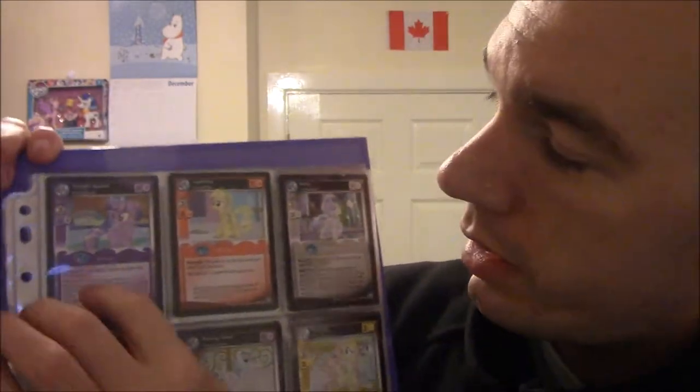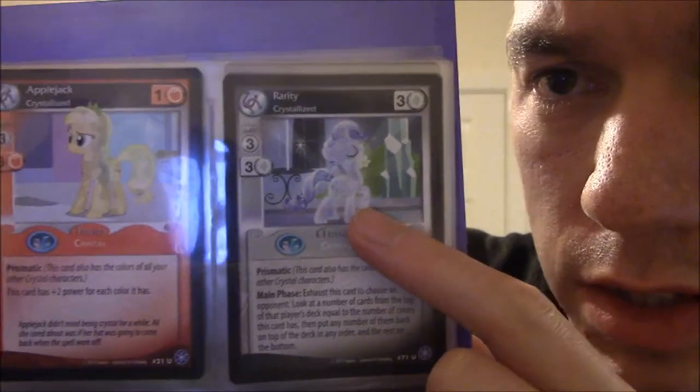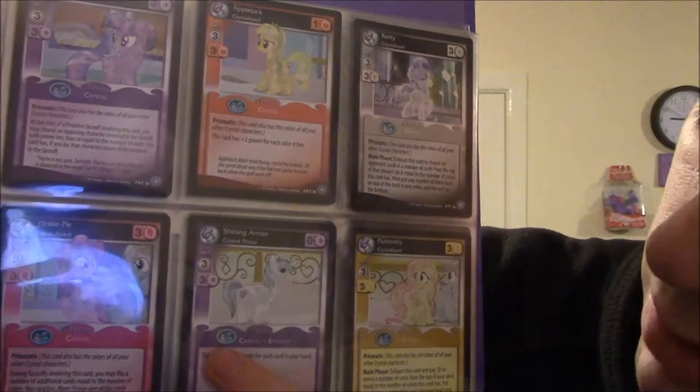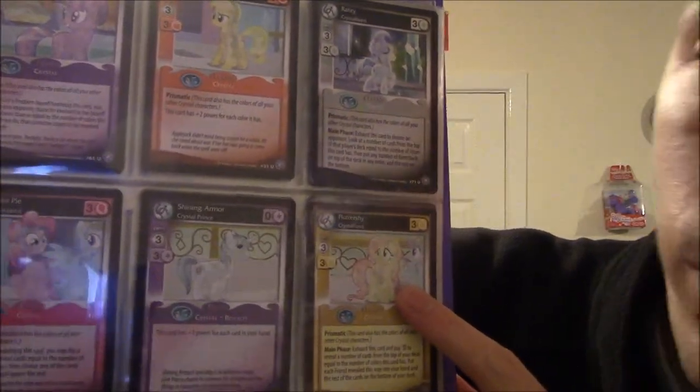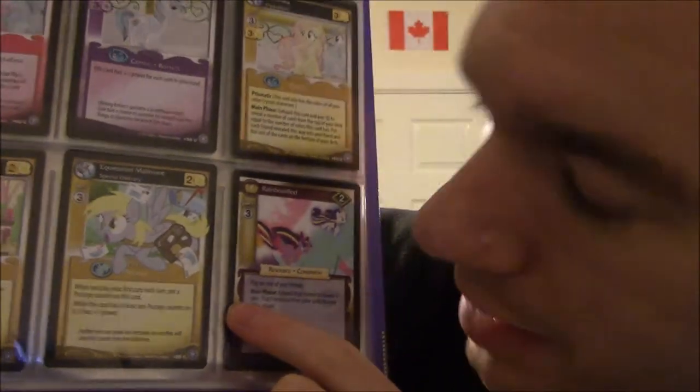Here we have some of the Main 6 as Crystal Ponies: Twilight, Applejack, Rarity — of course, darling — Pinkie, Shining Armor, Fluttershy, and of course we have Dobby! As a male pony!